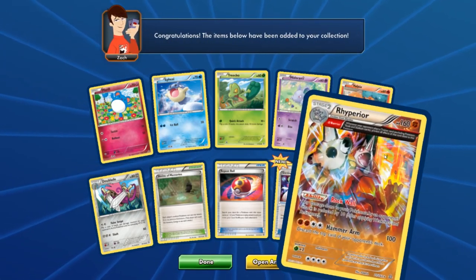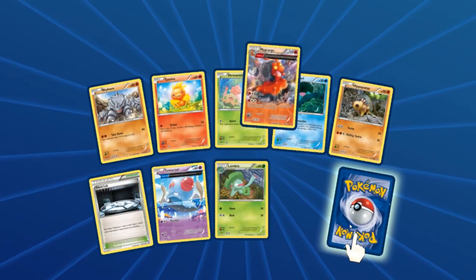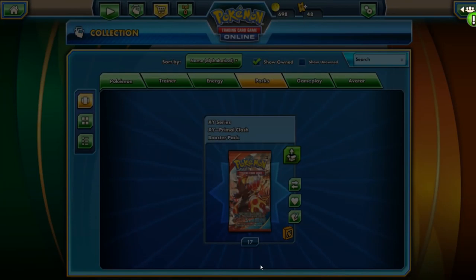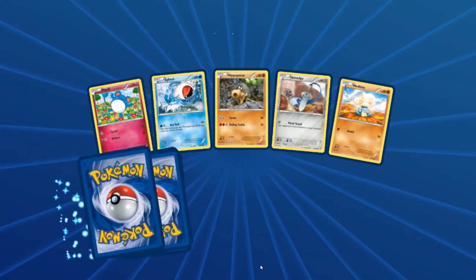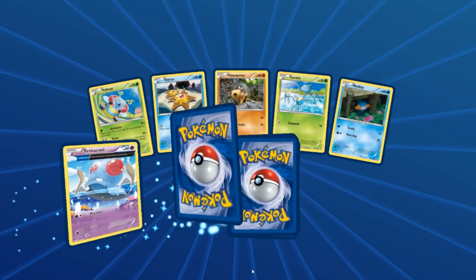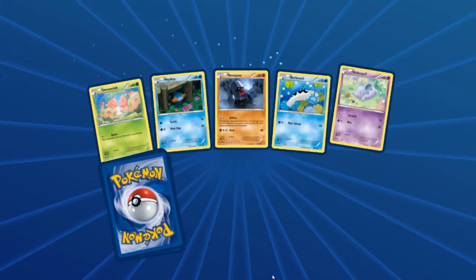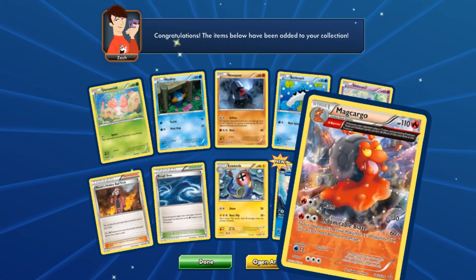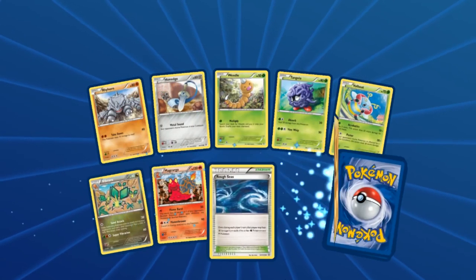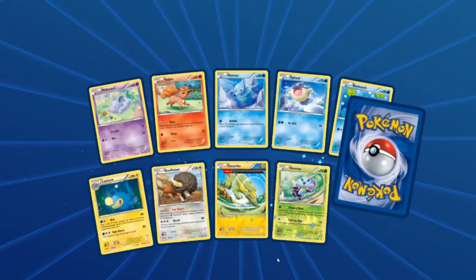Got the Mega Gardevoir and a half-full-art Whiscash. I think we're at 15. We've got about 80-something packs opened now out of 100, and 15 ultra rares — a pretty good pace. I'm notorious for not keeping proper track of secret rares and ultra rares — I always make the mistake of not tallying on paper as I go.